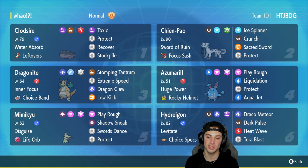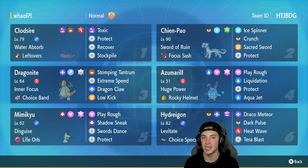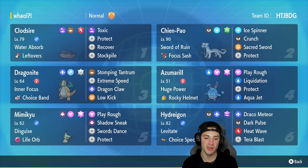Fourth Pokemon is Azumarill, good for two reasons. First, if we go up against a Trick Room team, Azumarill is really strong because it has Huge Power and can hit like an absolute truck. Second, it has Aqua Jet and Liquidation which we can use to hit our own Clodsire, giving it HP because of its Water Absorb ability. Azumarill is rocking the Rocky Helmet with Play Rough, Liquidation, Protect, and Aqua Jet.